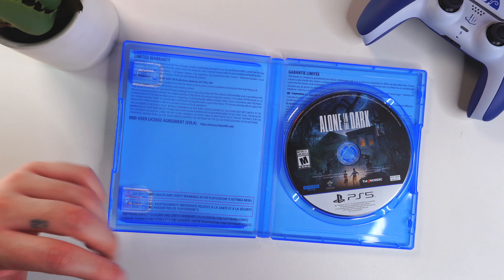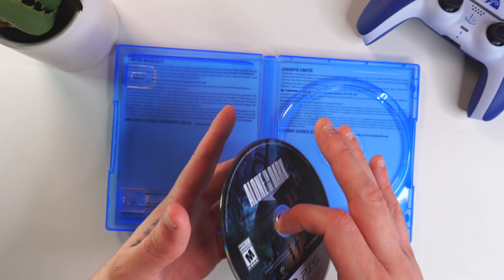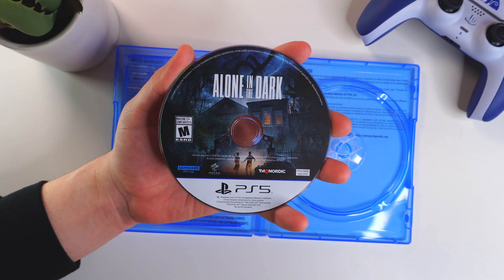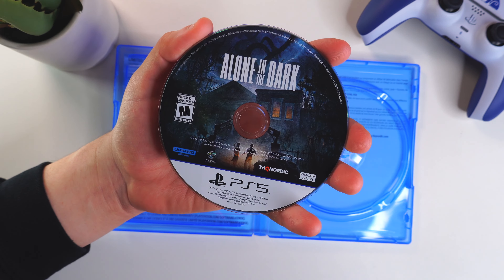And yep, nothing inside. What a sad, sad thing. What happened to the days of getting a manual, something cool inside? Not even a reversible cover. Come on, guys, you need to stop getting lazy and give us some cool stuff with our physical games. You gotta continue supporting physical media.